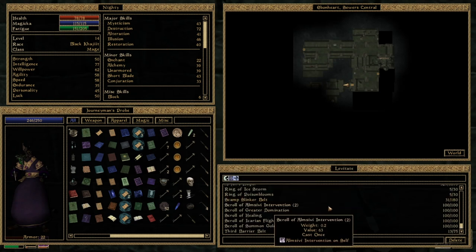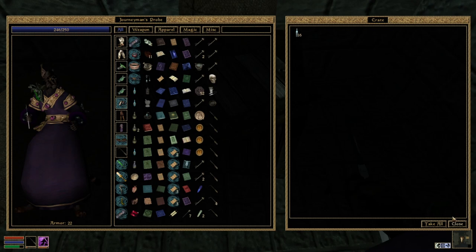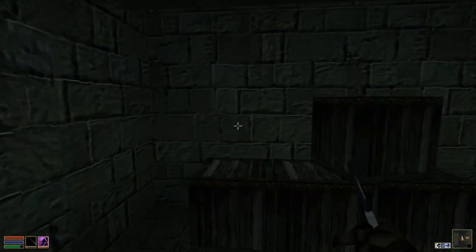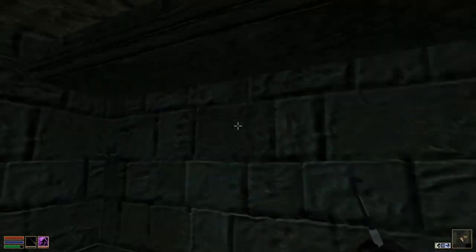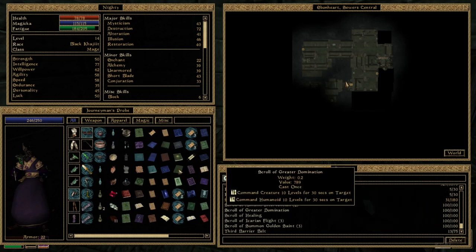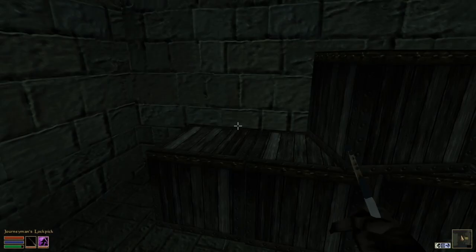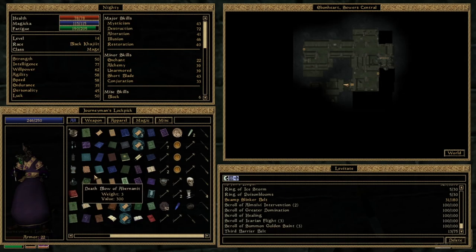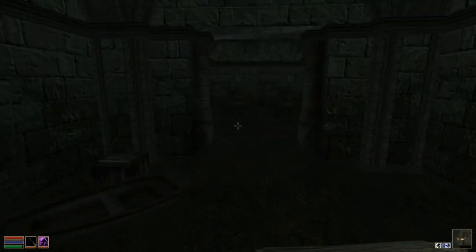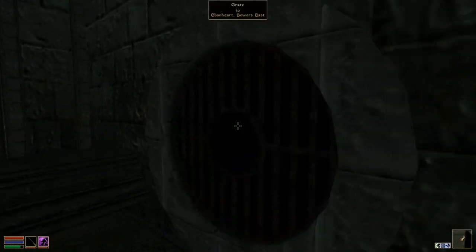It doesn't seem like we have anything to open level 100. So we will need to check that later. I assume that this is where the slaves are. I did suspect there was another hole, but I guess we just need to unlock this. I can try to use the highest quality lockpick I have — a journeyman's lockpick — but it's too complex, as I had assumed. So we're going to head out of the sewers again.